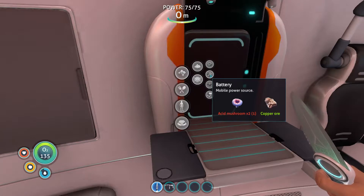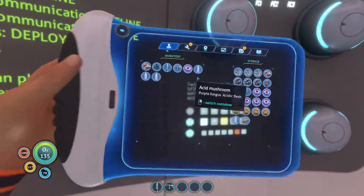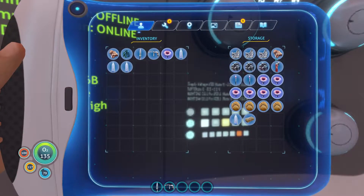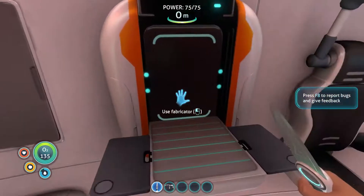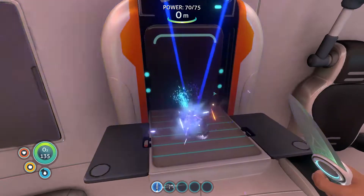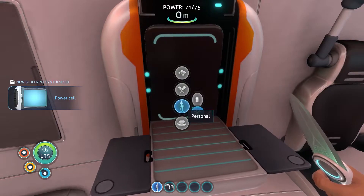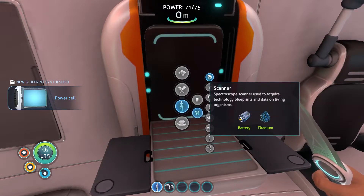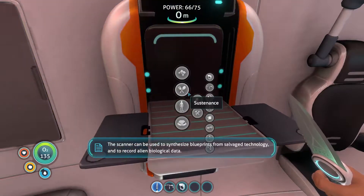Electronics. Hey, look at that — I was right about it. Let's grab one more copper. Actually, one more shroom. I keep pressing escape instead of tab, which is incredibly annoying. Yep, and we have our titanium, which is always nice. We need this tool — it is so important.